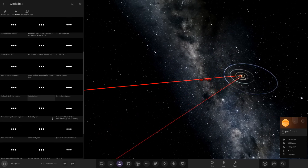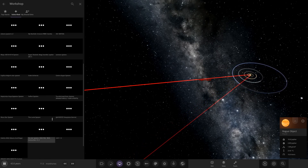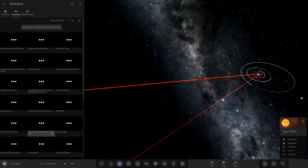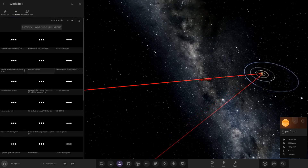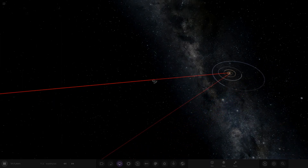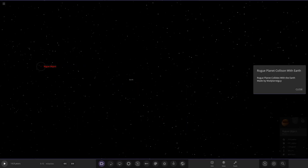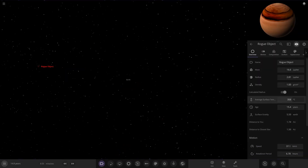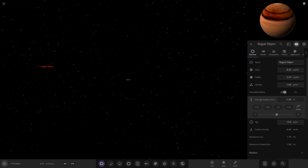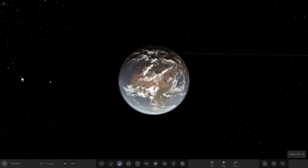Let's rerun it once more. Finding the rogue planet again - there it is at the top right. The thumbnail showed it not looking like a brown dwarf, so maybe we could lower the mass, but it's customized to look that way so might as well enjoy it as intended.